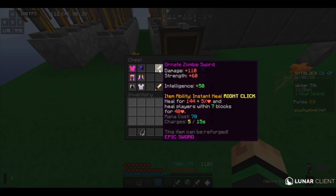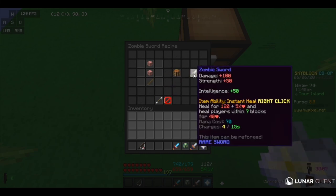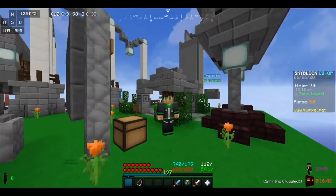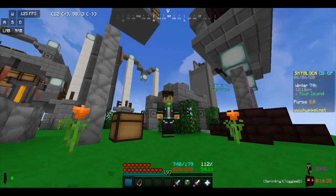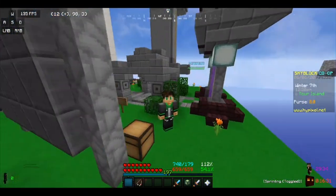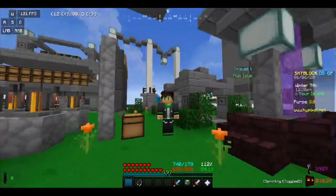The Ornate Zombie Sword — a normal Zombie Sword is fine too, Ornate's just a slight upgrade. You get this from two Zombie Hearts and a normal stick for tier one. To make the Ornate Zombie Sword, you need golden powder or something like that, which you get from the Golden Ghouls in the crypt. It's not super rare; it took me about 30 minutes of killing them to get. There's another item you need, but it's not that difficult — it's like an enchanted golden block or something.